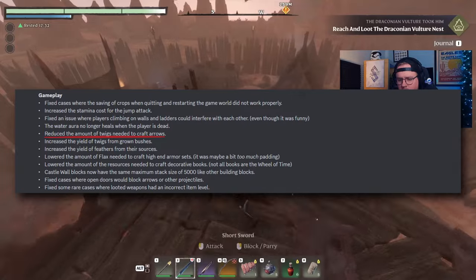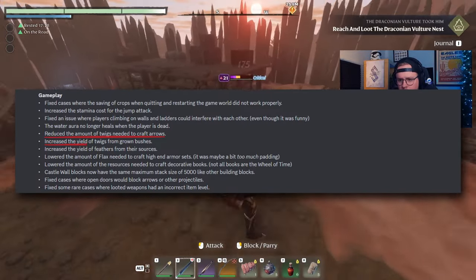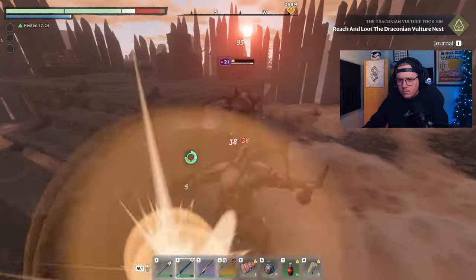Here are the biggest ones for me. Crafting just got more reasonable. All of our archers will be jumping for joy, as fewer twigs are now needed to craft arrows. They've also increased twig and feather yields from their respective sources. So while you'll still have to hyper obsessively be picking up twigs on the ground and grabbing as many feathers as you possibly can, you might not have to spend quite as much time doing it now.